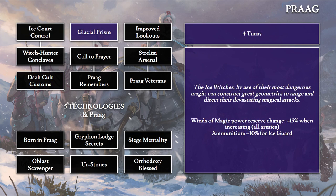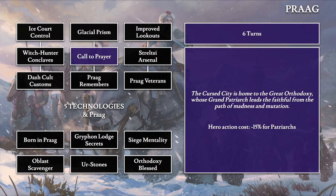Glacial Prism (four turns): 'Ice witches, by use of their most dangerous magic, can construct great geometries to direct their devastating magical attacks.' The Winds of Magic power reserve increase gets a 15% bonus when it's increasing. Ice Guards also gain 10% ammunition for their ice arrows.